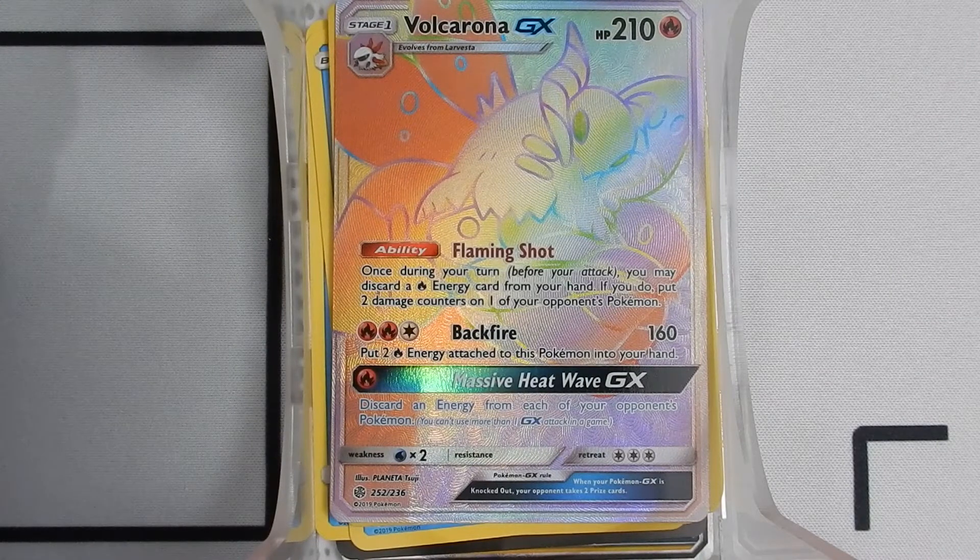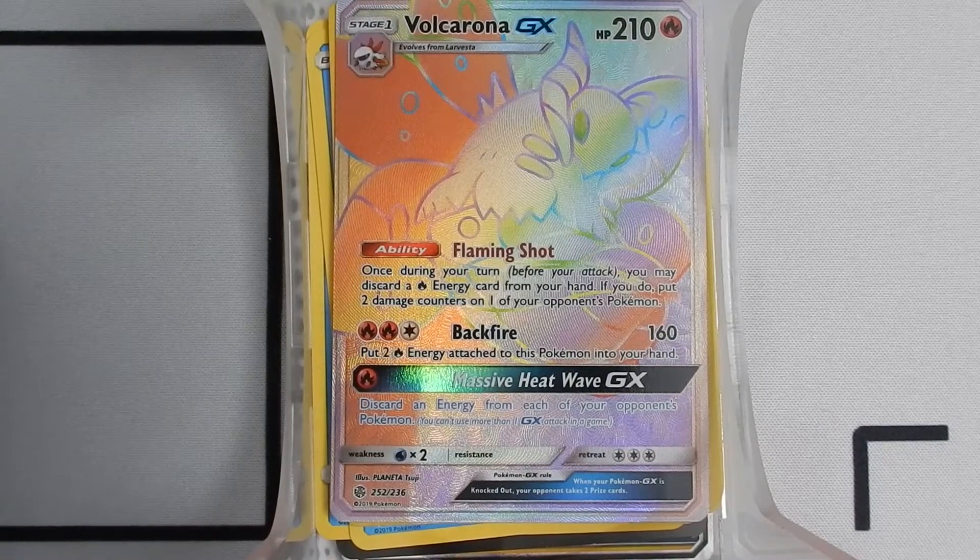A Solgaleo GX rainbow! Oh wow! The Solgaleo GX has 210 health, has an ability called Flaming Shot — once during your turn, before your attack, you may discard a Fire Energy from your hand; if you do, put two damage counters on one of your opponent's Pokemon. And it has Backfire, which for three energy does 160 damage and puts two energy attached to this Pokemon into your hand. And a one energy Massive Heat Wave GX that discards an energy from each of your opponent's Pokemon.